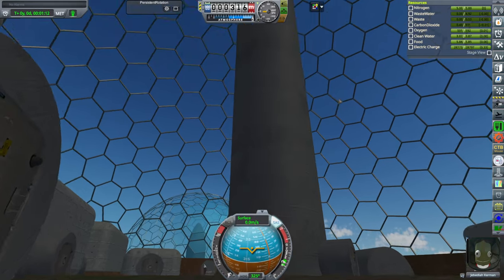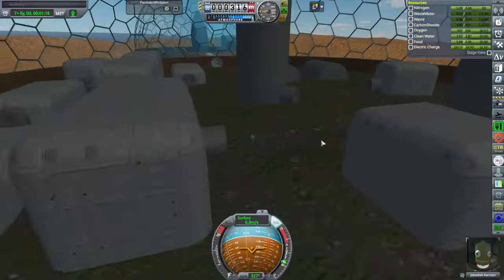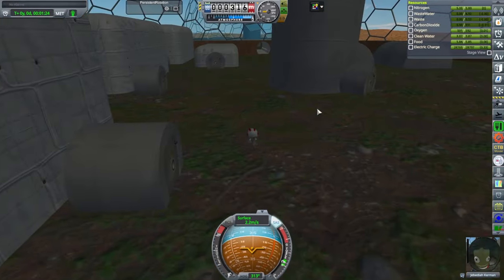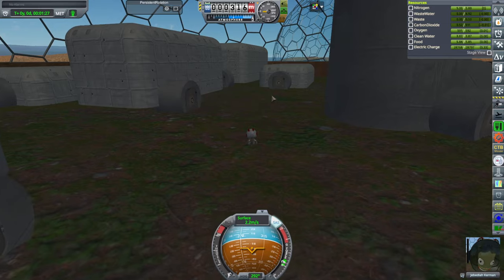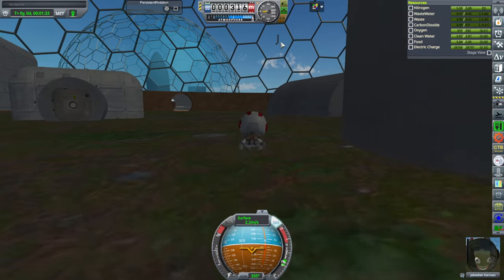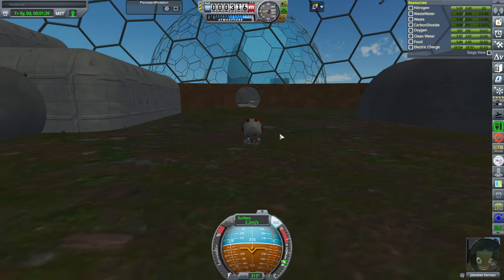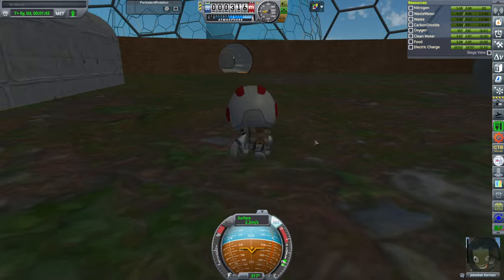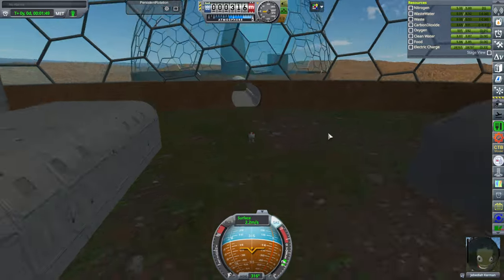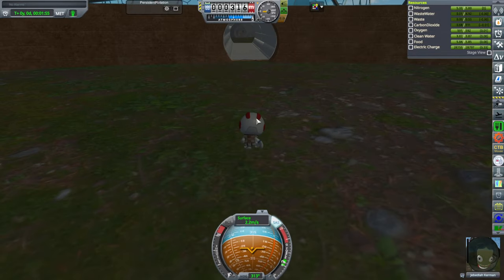I don't know if Textures Unlimited works on Kerbal Constructs parts — I could try to make it shiny. Right now everything is sort of dull. But this is like a tech demo. I forgot to remove the pipes — I haven't implemented the pipes yet. I made some temporary pipes that we could run around all over the place to add some greebling. This has got to be a lot of greebling, and most of it will be mesh additions rather than texture additions.